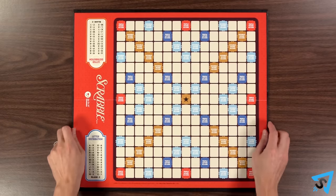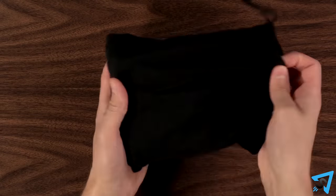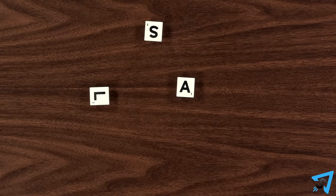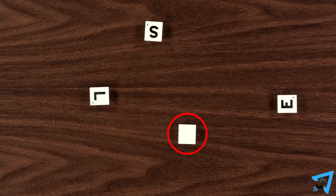Lay out the board and give each player a tile rack. Mix up all the tiles in the bag, and each player takes one tile. The player whose tile is closest to the letter A goes first. If it is a tie, try again. A blank tile beats any letter.